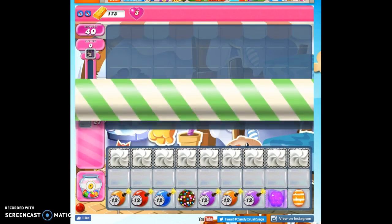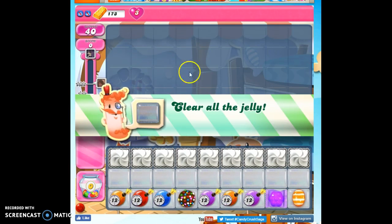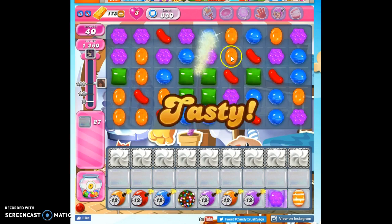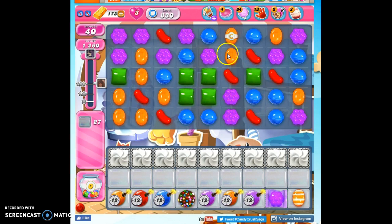Immediately we're going to have some activity on this board. This will fill in, and we might make some matches and specials just by letting this happen. This is my first playthrough for recording purposes, as evidenced by the fact that I'm collecting my sugar drops. I did review my last tape, and that's what I'm going off of. We have 40 moves to clear out 27 jelly and reach 25,000 points.